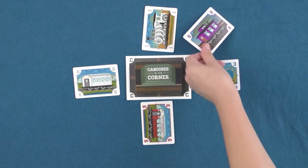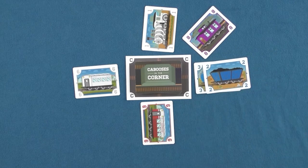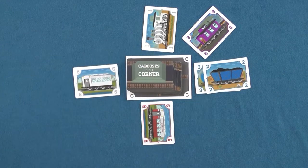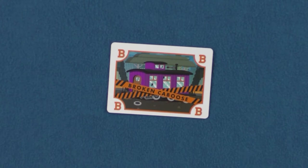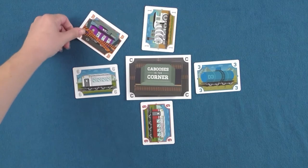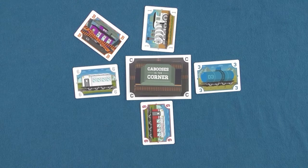Once a player has performed their chosen actions, they pass turn and the next player begins their turn by drawing a card and performing actions. There is one more type of card a player may encounter in the draw deck and that is the broken caboose. If a player plays the broken caboose, it is placed into a corner preventing this corner from being used for the remainder of the game. Once a player is able to empty their hand, they are the winner of Cabooses in the Corner.